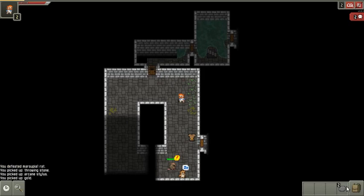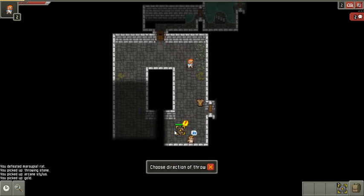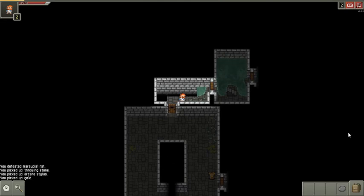That rat's awake now. I don't like to wear out my stones early on because then I might have nothing to throw to wake anybody up — you can't throw any regular items to wake up a mob. So I'll just wait for this guy and save my stone.